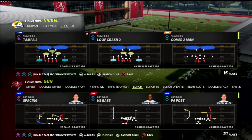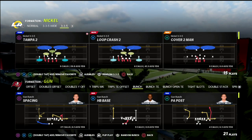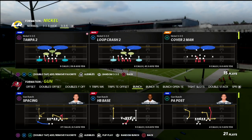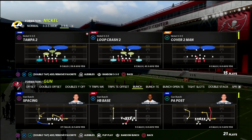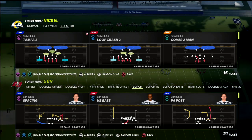In this video I'm going to show you a defense that you can utilize to help slow down wheel routes in Madden 22 — specifically wheel routes from the running back, whether it be out of the bunch meta or anything else. I'm going to show you one of my favorite little tips; it's kind of a sneaky way to do it and I think it's going to help you get some interceptions on these routes.